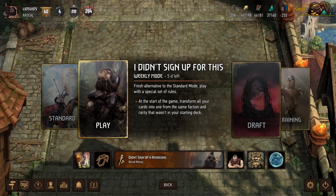Hey, what's up everybody, it's Lids and we're back for some more Gwent. Today we're playing more of the I Didn't Sign Up For This seasonal event, which is an alternate game mode in which all the cards in our deck get changed to random cards that weren't in our starting deck. That may sound crazy, but we have a plan. So let's go take a look at the deck.